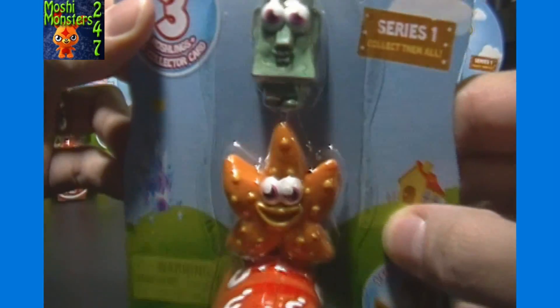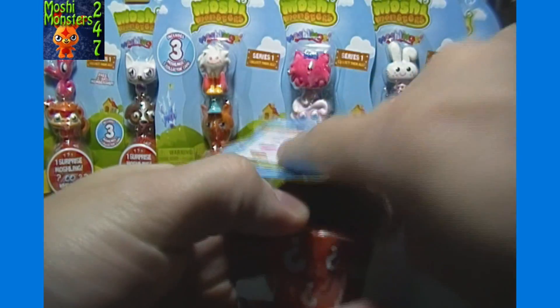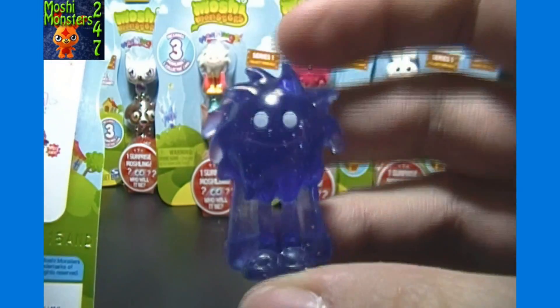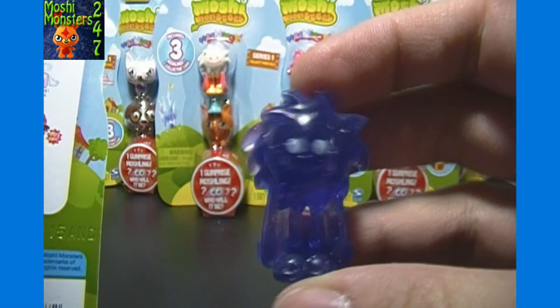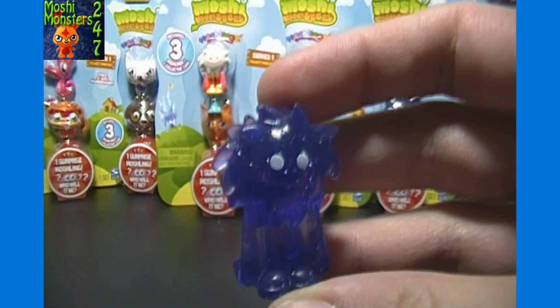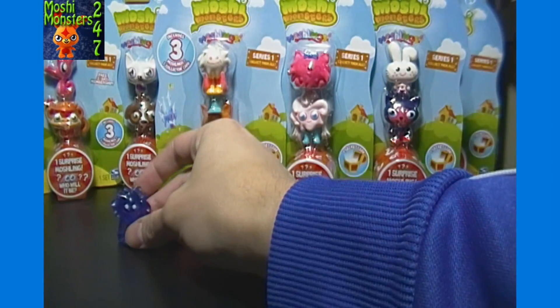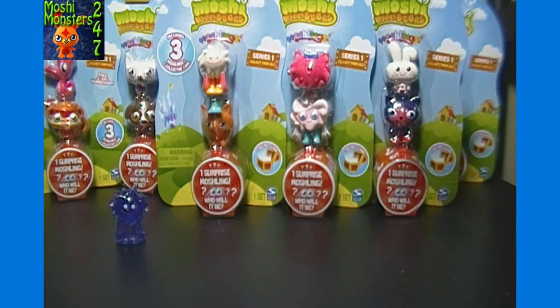First pack — our Visibles are Rocky and Fumble. And our Surprise Moshling is a purple... I always mess up his name — that is Flumpy. I think I always confuse Flumpy and Dipsy, or maybe I make up names besides as well. I'll keep the Visible ones in package right now just to make it easier, and I'll just kind of line up the hidden ones as those are the ones that are potentially most important.